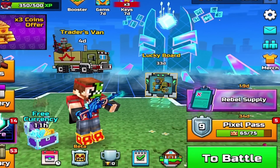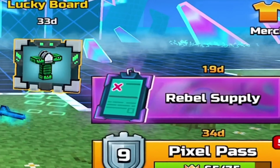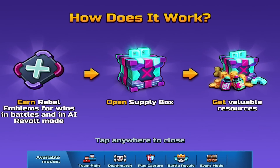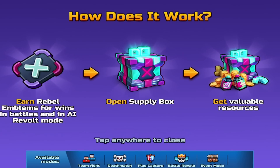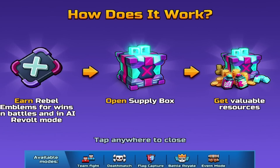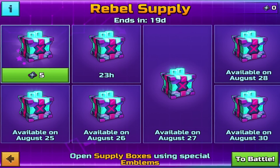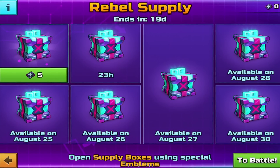A brand new Rebel Supply Event has just started in Pixel Gun 3D and it's available for the next 19 days. How does it work? You as a player earn Rebel Emblems for wins in battles and in the AI Revolt Mode. Open Supply Boxes, get valuable rewards. It's available in Team Fight, Deathmatch, Flag Capture, Battle Royale, and Event Modes. For the next 19 days, you need to log in to Pixel Gun 3D every single day — there will be a different reward available.